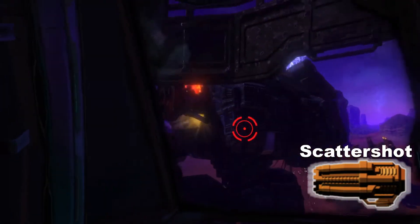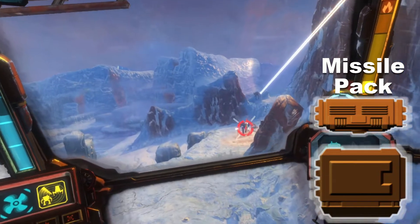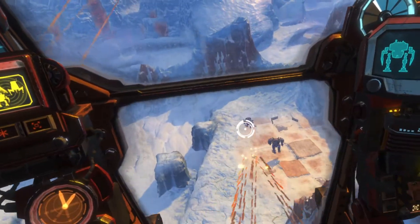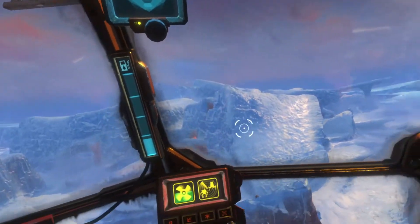The scattershot is like a shotgun and amazing at close range, so make sure your shots count. Missile packs are great at close to medium range. They punch hard and can fire in clusters if they're fully reloaded. They also have an exploding area of effect, which is dangerous if you're attacking a grinder who's right up against you.